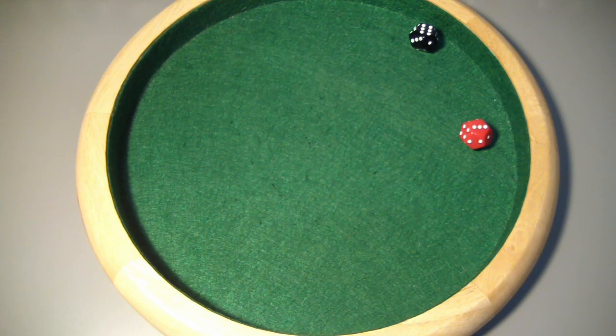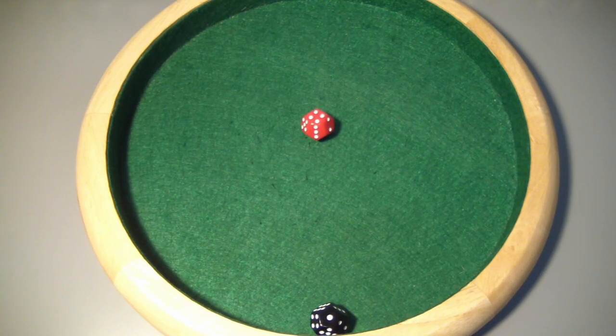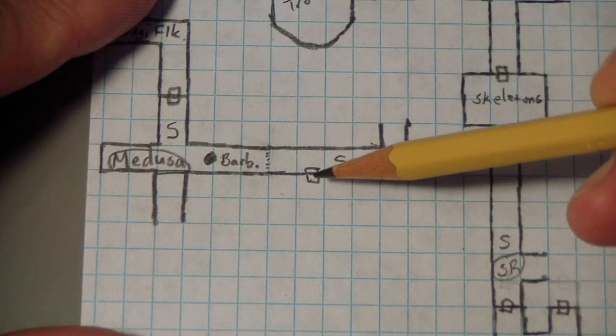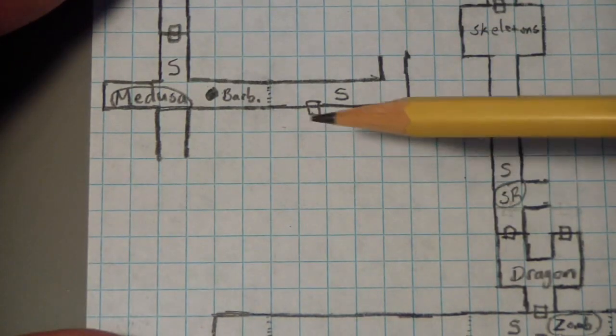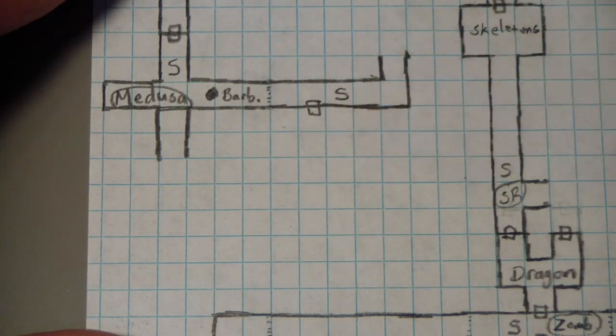Now we need to roll for the contents. We got a 9 — the dreaded 9 — which means empty. We'll go ahead and search. We get a 4, which knocks it down to a 3, still empty. We've searched this corridor. Do we want to go through the door or head north? There's not a lot of room to the north, but plenty of room here and another corridor that way, so we'll go through the door.